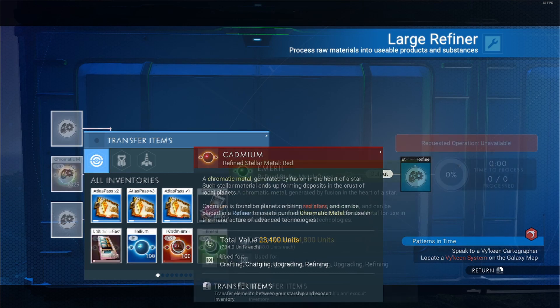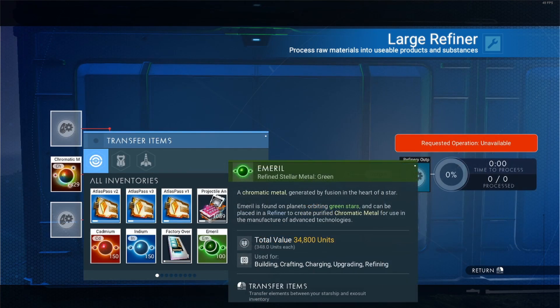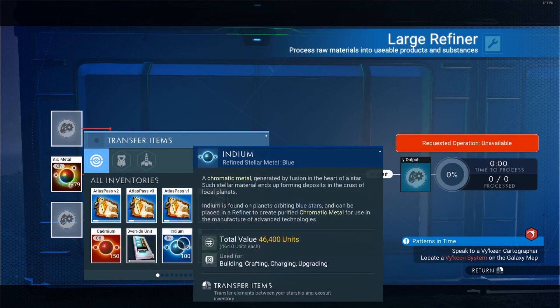The three elements in question are Cadmium, Emeril and Indium. These elements are not to be confused with their activated counterparts — they are quite different.